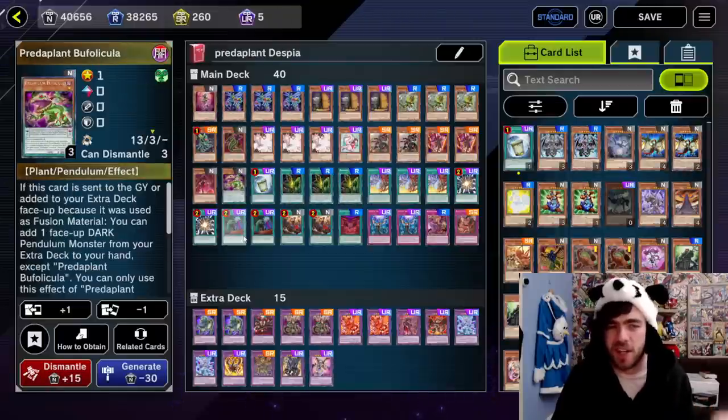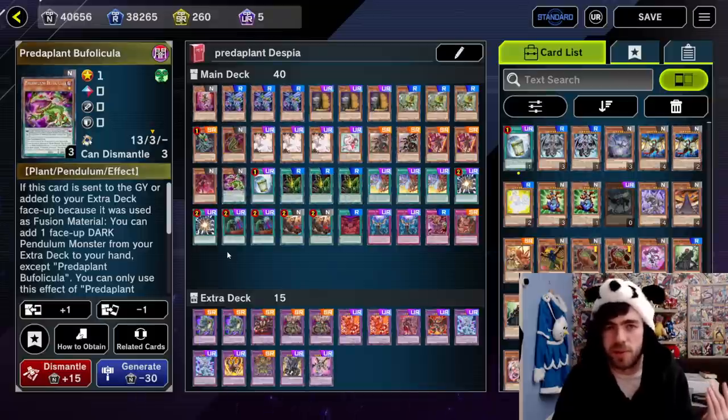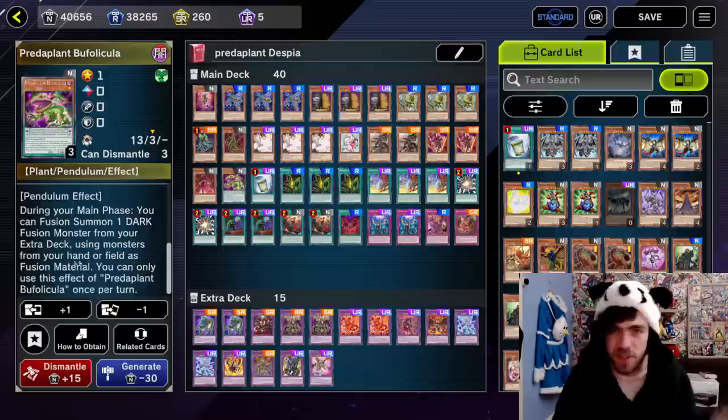Next up we have the Toad, which is very simple. It's a pendulum card you'll place in your pendulum zone, and it's treated as a polymerization for the monsters you've got on the field. All you need to know is: place it in your pendulum zone and you can fusion summon using the stuff you've got on your field.